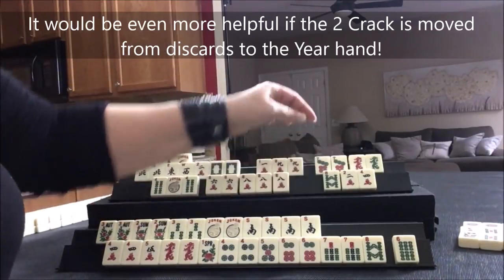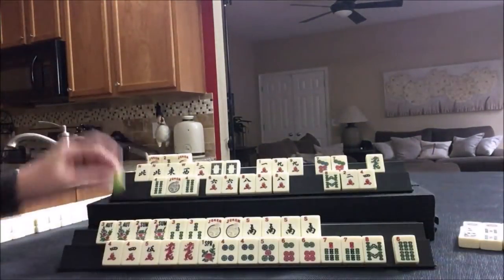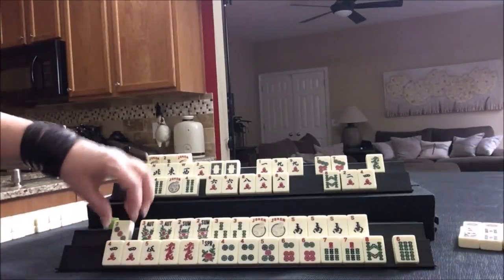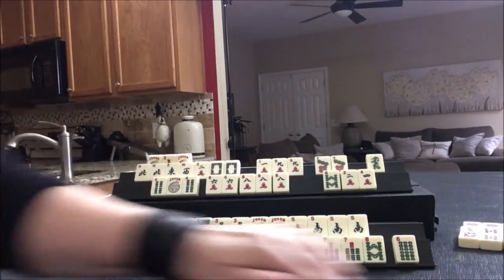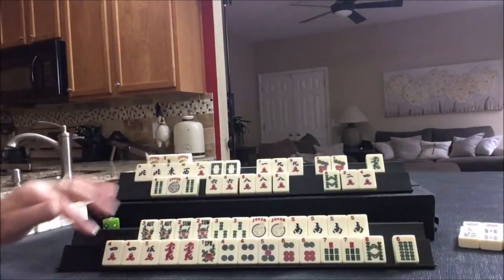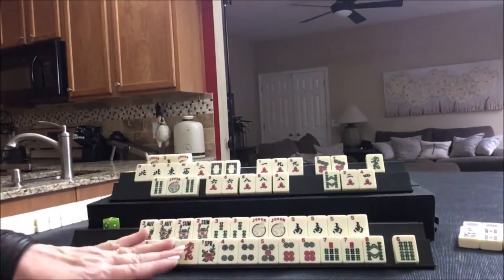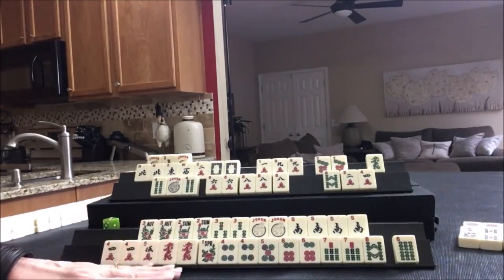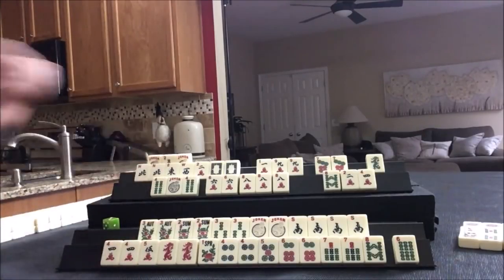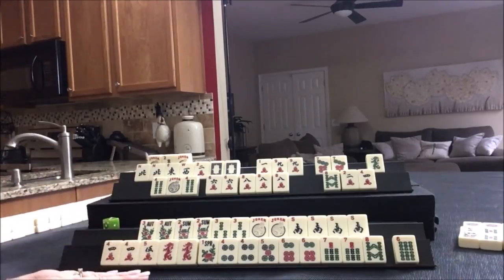Let's go ahead and discard these dragons. Red dragon - don't need it here. Last tile of the second wall. Three dot, which we don't need. So we're going into the middle game. Everyone should know what categories they're in at least. Here we have consecutive run, maybe a pair hand but that's a long shot. Here, a quint. Here, two, four, six, eight. And here, your hand. Everybody actually has hands picked out.